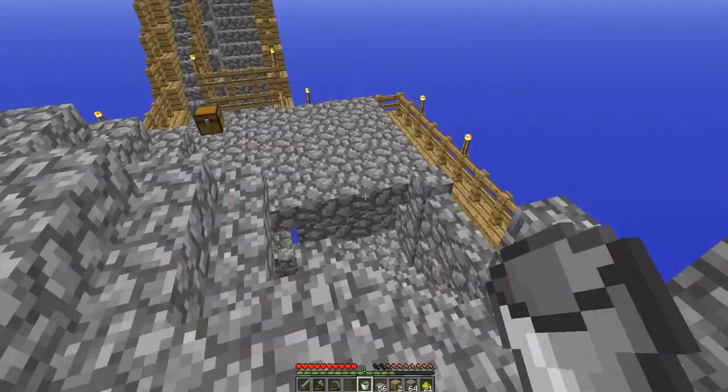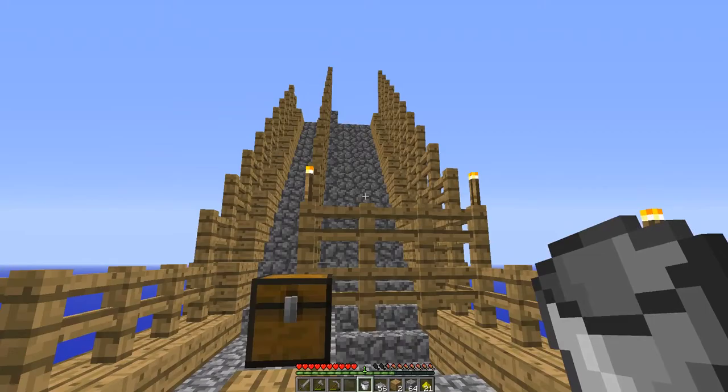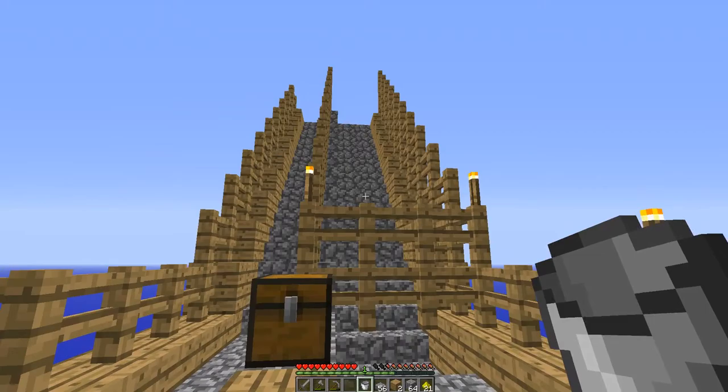Next episode we'll be looking at making this monster spawner. What I'll do is complete this staircase - as you can see it's just a basic staircase up. I'll complete that all the way to the top and then we'll go through making the spawner. So next episode you'll see me start with that, and then we'll try and dye some sheep I reckon. Thanks for watching guys - that's how we do it, and I'll see you next time.